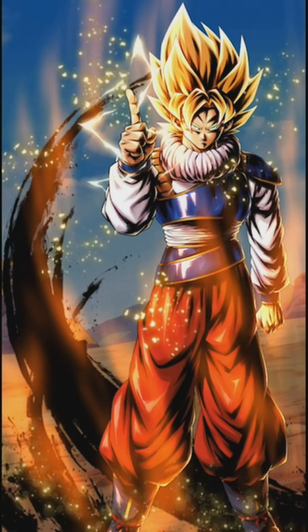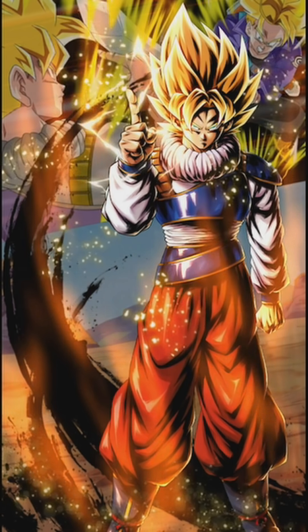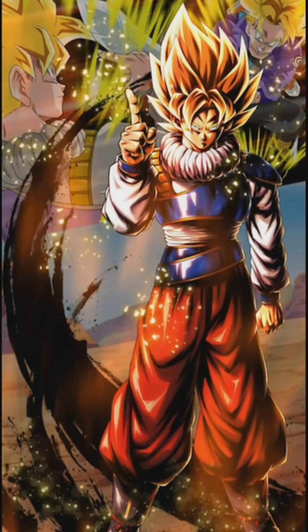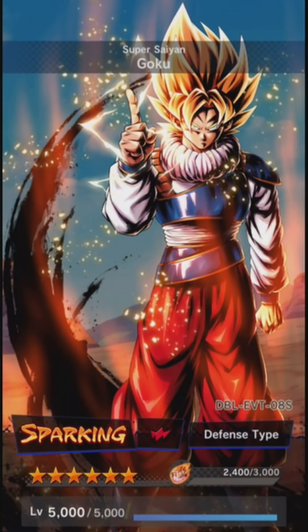This is his card art. If you press on it he does his power up. If you tilt your phone you see him and Trunks in the background — one of the most iconic scenes in Dragon Ball Z where he's blocking Trunk's sword with one finger.